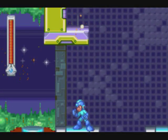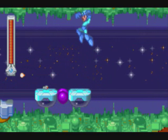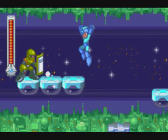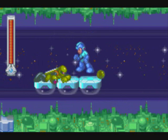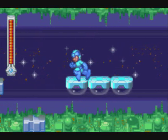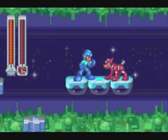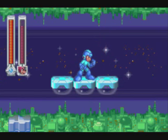Disc number 29 is here in the Astro Man stage, but it's not the one up there. We have to deal with a few enemies to get it — there's the mark right there. Now that everyone's out of the way, all we have to do is dig for it. There we are then.